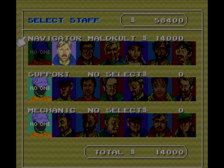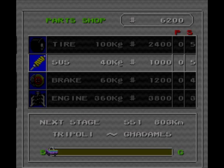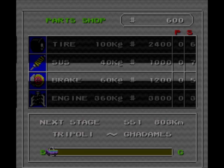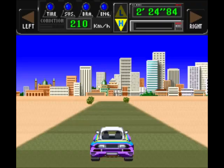Let's see what happens if I pick another player. I don't know if he does anything different, but let's go to the shop. Tires — how much can I afford? Six hundred dollars. Let me get some tires and suspension. Don't need repairs since I'm starting the game. Oh, the car's a different color now.